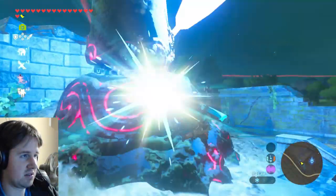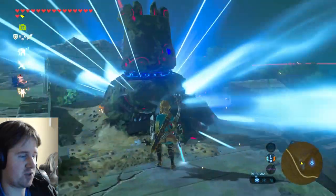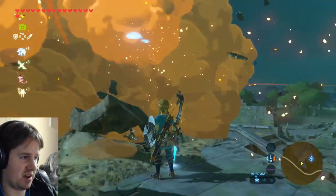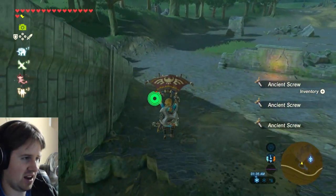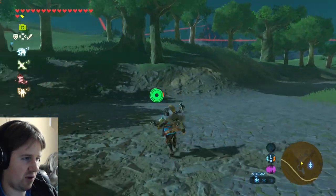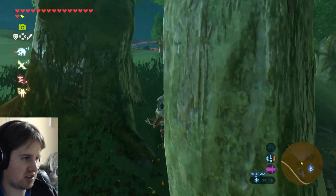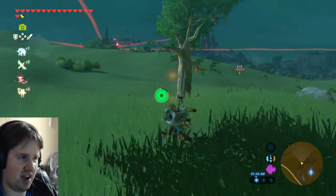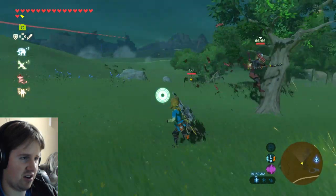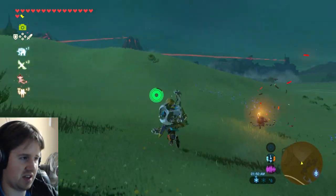The Master Sword is super effective against guardians. By the way, for upgrading the Champion's Tunic — I thought I was supposed to get the Farosh scale, but eventually found out it's their shard, the horn you have to aim for, not their scales.